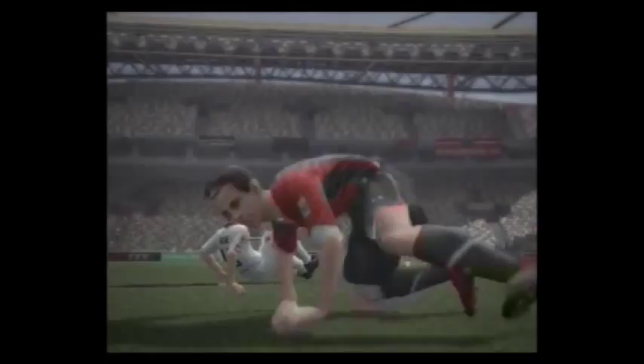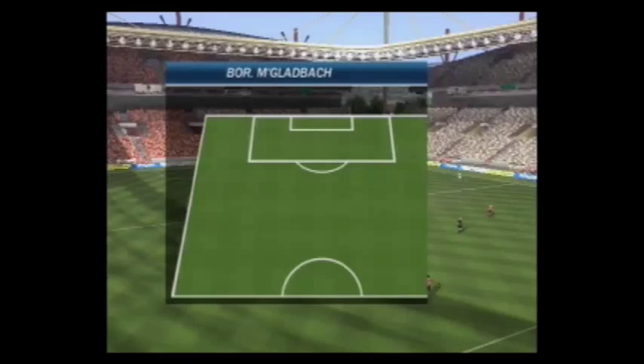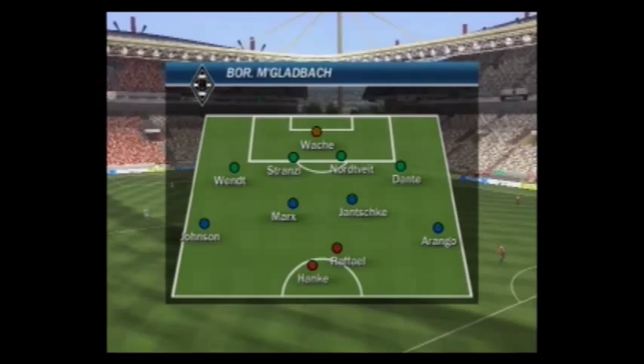I always like these beginning scenes — I think they're pretty cool. Another striker Mike Hanka for launching Gladbach. In this game, I decided to play a 4-4-2 formation, much like Hanover does. As you can see, Mike Hanka and Raphael up front, and Fabian Johnson out on the right wing.